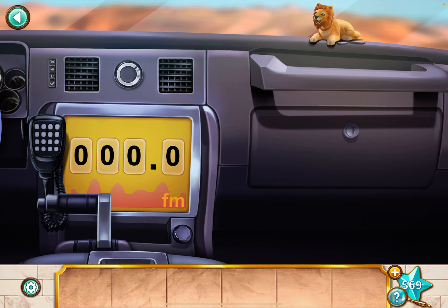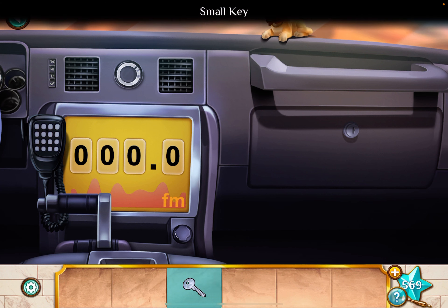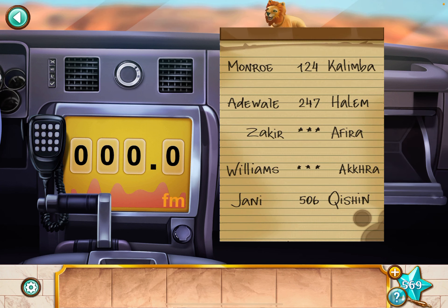Okay, move this guy and grab the small key. Use it to open the glove compartment and look at this. We'll come back to it. Now remember, the radio was 107.3, right?